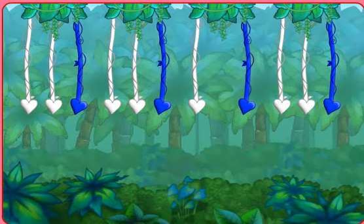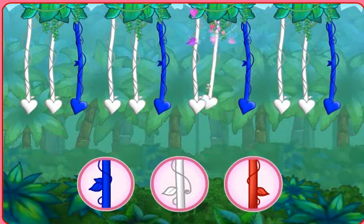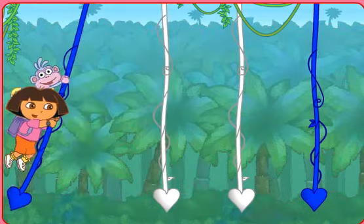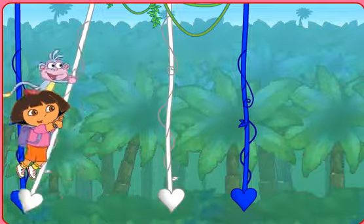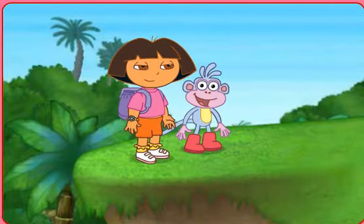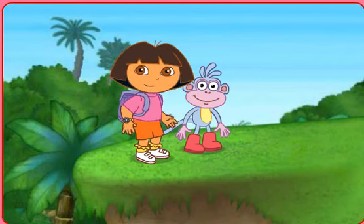Here's the last pattern: white, white, blue, blue, white, white, blue, blue, white, blue. What color's missing? Click on the colored vine that's missing. Yes! Blanco — a white vine. It's time to swing. We got to the other side! Super swinging. We did it.